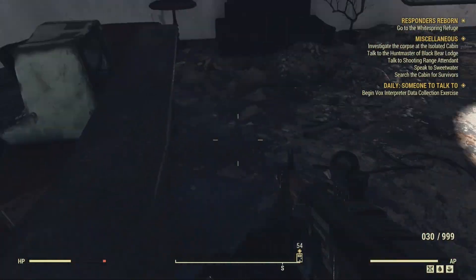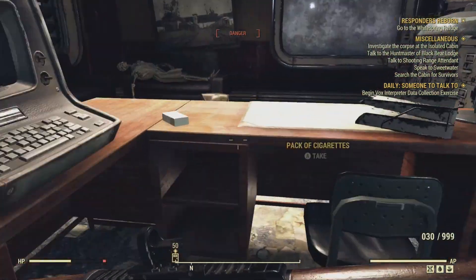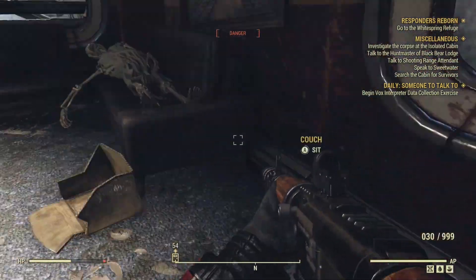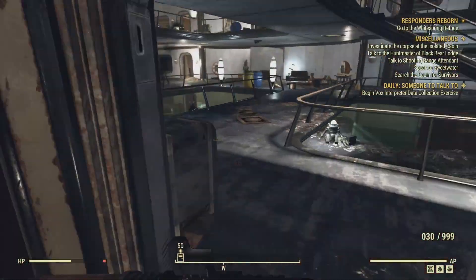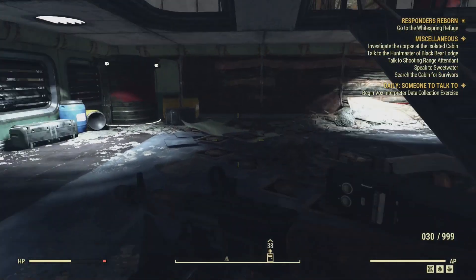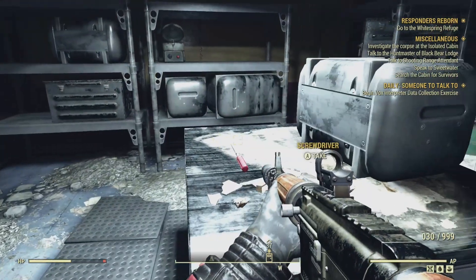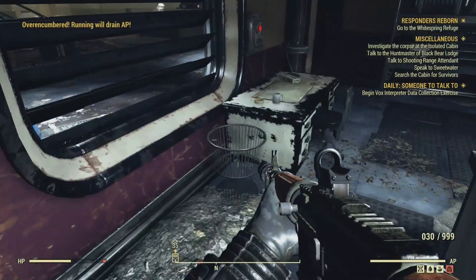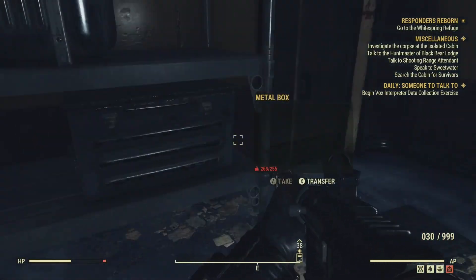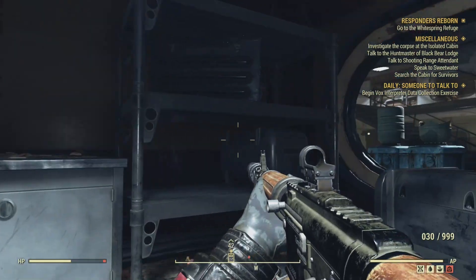I absolutely recommend following this route if you're farming for gears, or just go to any location — honestly, there's a ton of desk fans and typewriters all over the wasteland. But that brings us to the end of the video. These are just three locations that are really, really good for getting gears in the game.